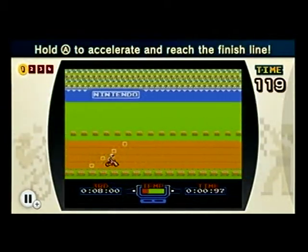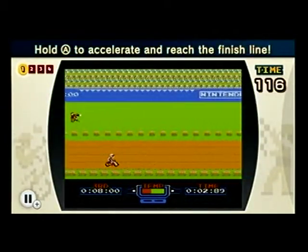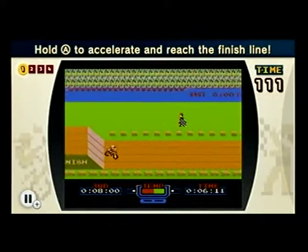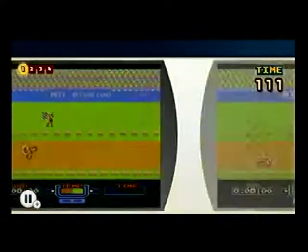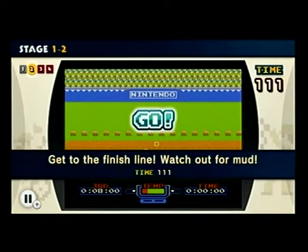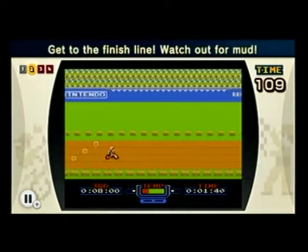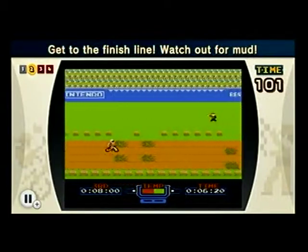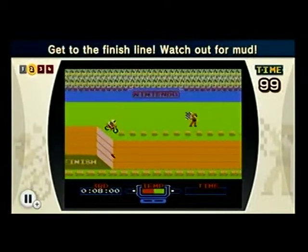First, we're going to get a tutorial on how to play the game. It's easy to play Excitebike. All you have to do, according to this tutorial, is just hold A and get to the finish line. You've got to watch out for mud. There's going to be mud here. There it is. It's muddy.